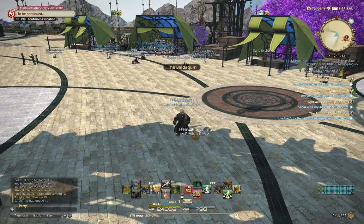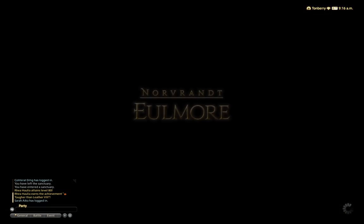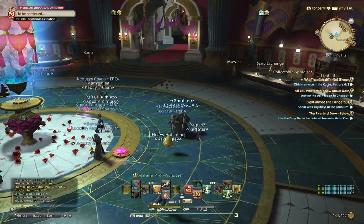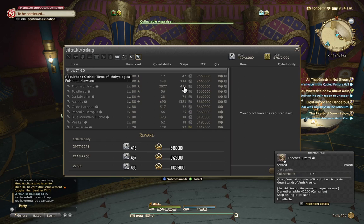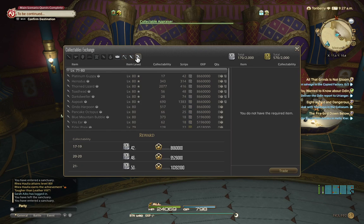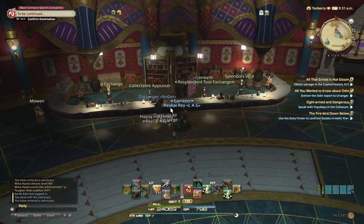You reach level 80 — what do you do? Go to Eulmore. I'll give you tips on what I do weekly to get scripts. Okay, what you're going to need to do: collect from the collectable appraiser. There are a lot of quests to get scripts, but it's a little amount. Except for fishing — fishing gives a lot. For Botanist and Miner they give a little script, but for Fishermen they give a lot. But there's another way if you're already level 80.